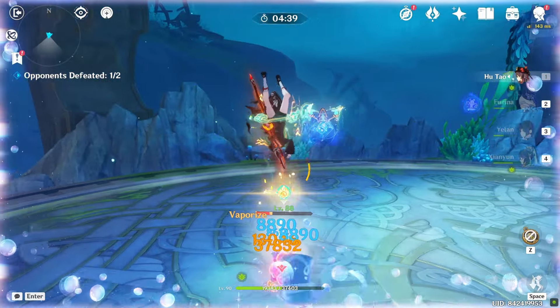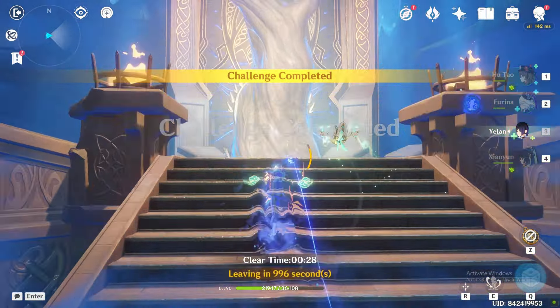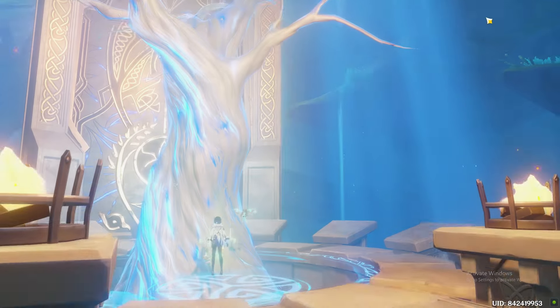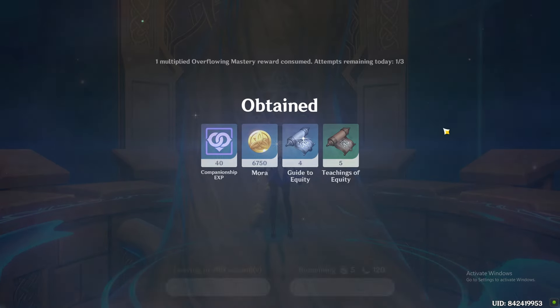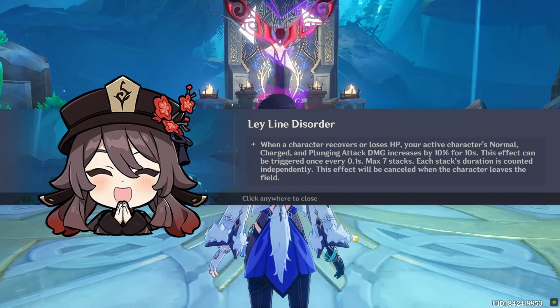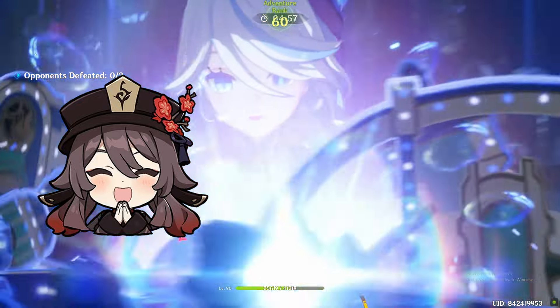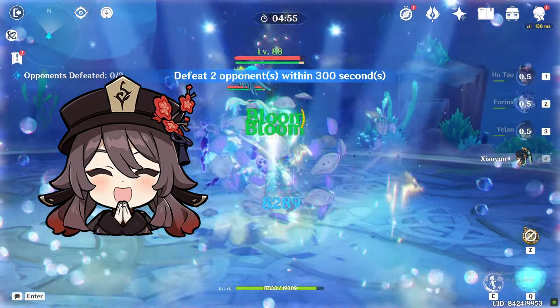So who is this weapon good on? Obviously it is going to be usable on characters that need HP%. The high base attack of this weapon can be helpful for DPS characters that benefit from both HP and attack. Hu Tao, who is a DPS that needs HP and benefits from attack as well, can use this weapon and also trigger the passive from her burst healing. But Hu Tao doesn't need energy recharge, so this weapon will mostly be used as a stat stick on her.